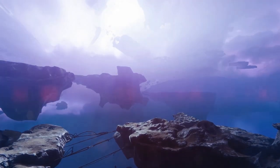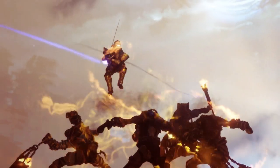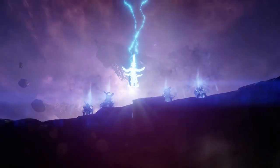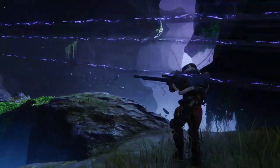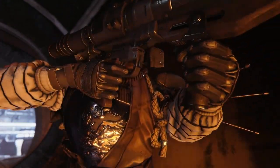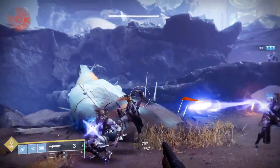With year two we're seeing an introduction of randomly rolled gear. It would seem strange if you got a perfect roll on a weapon, deleted it, and then kept pulling it from collections until you got another great roll. Because of that, all year two randomly rolled legendary weapons and armor will not be available in your collection. However, they are looking at solutions long-term — for instance, locking the roll to whatever was on your weapon — but that won't be coming anytime soon. They are still working on the reacquisition costs and have two main goals: it shouldn't be a currency sink, and items found in the world should still have value.